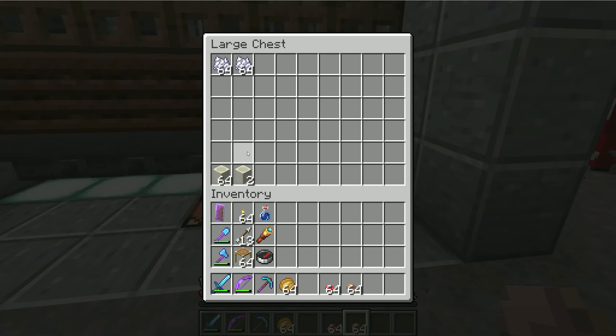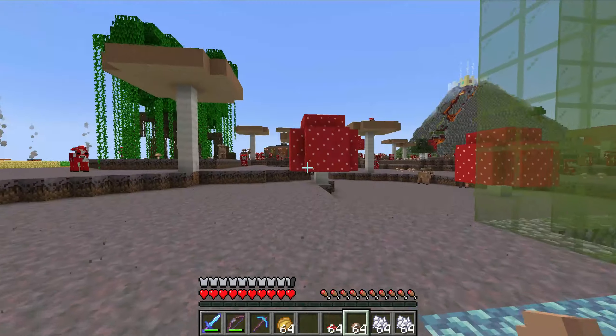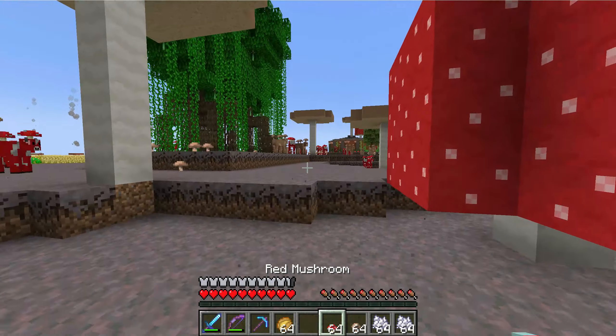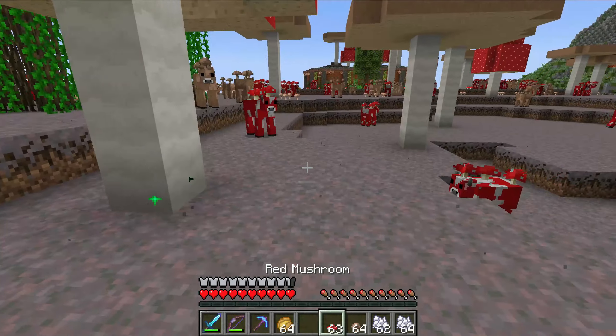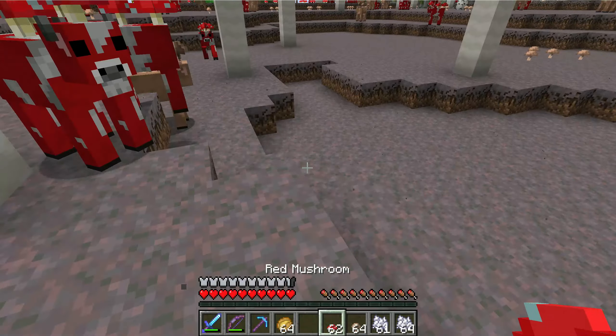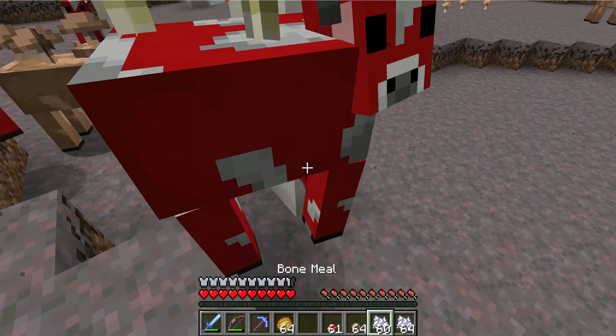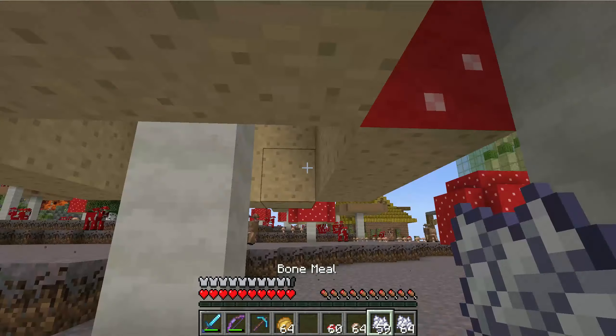On to the project. This bone meal farm here produces bone meal at a far superior rate than the last farm did. Although individually the cactus blocks grow much slower, there's more of them on a much wider area, and they do it automatically no matter what I'm doing — I don't have to go over and babysit it. So I'm ending up with a lot more bone meal.